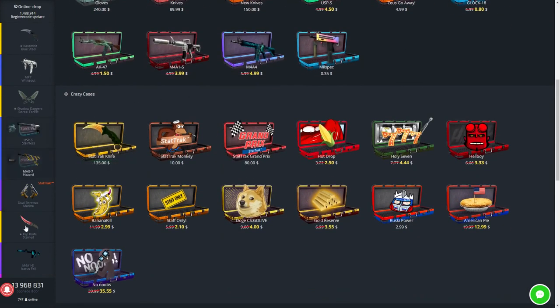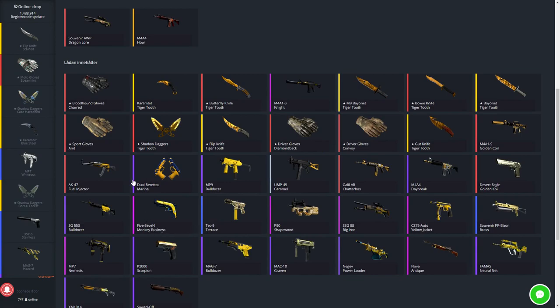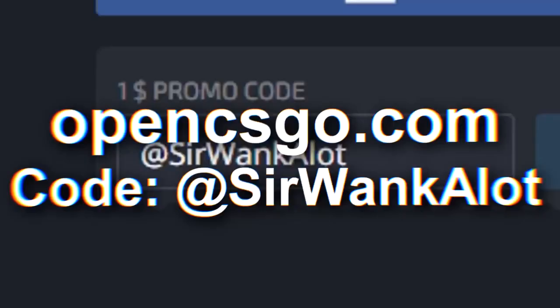We have 14 left. Let's just do a quick $14. They have a $13 case bro — this is perfect. American Pie, love the movies. So that means we're going to get the fuel injector. Let's go bro! I did not think that was going to happen. That's actually a nice win. This case is 14 bucks — that's about double our money on that case. That was really nice.